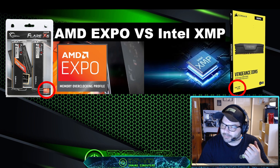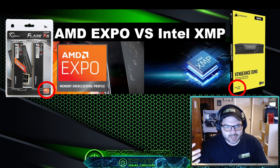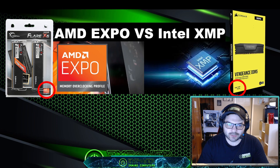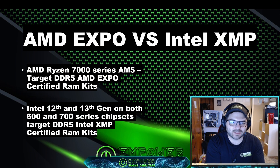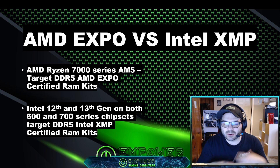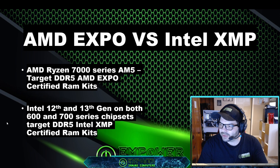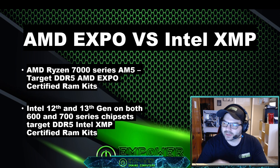Resellers of these products need to make sure that detail is in the listing because it's important — if you are building AMD, get an AMD Expo certified RAM kit; if you are building Intel, get an Intel XMP certified RAM kit. So they need to make sure that detail is there, or I would say just don't buy it. It's extremely important because these are kits certified specifically for each platform, and they work a little differently.